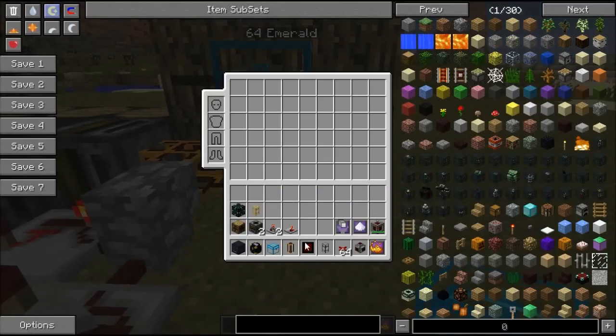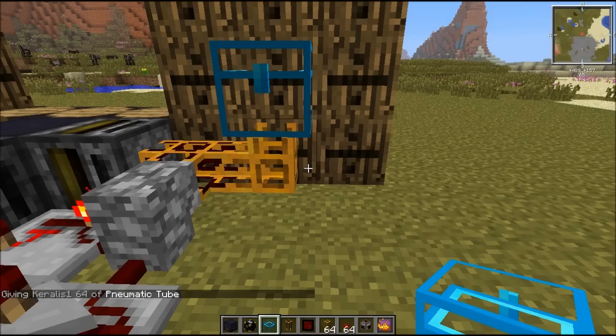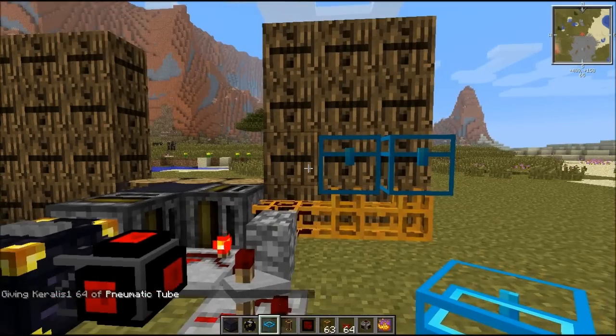Let me see if I have more pneumatic tubes. So let's just fix that. This is just in case you're gonna leave your quarry unattended and something might break — you might want to have more overflow chests like this.